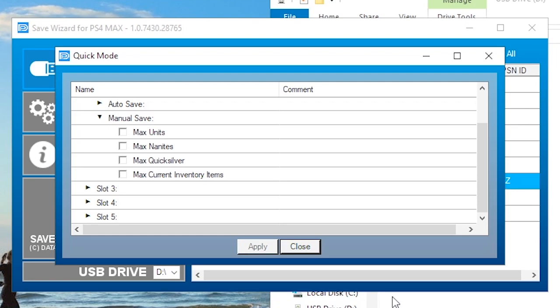On the PS4, I'm using Save Wizard. If you're not familiar with Save Wizard, I'm going to recommend you watch my previous video that has a full layout of how to install, how to grab your save, and how to put it onto your PC and all that stuff. As far as this goes, I'm just going to be showing the cheats that are available here. So we got max units, max nanites, and max quicksilver, as well as current inventory items to max.